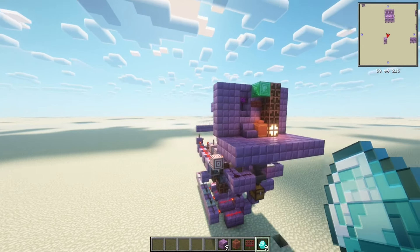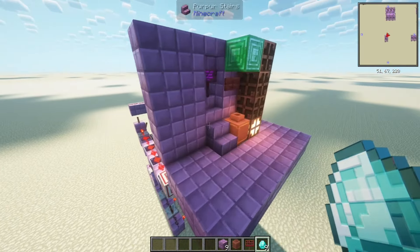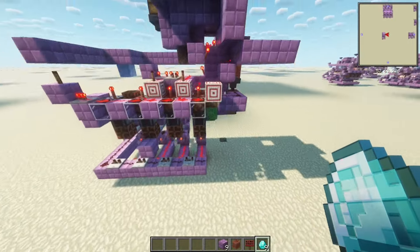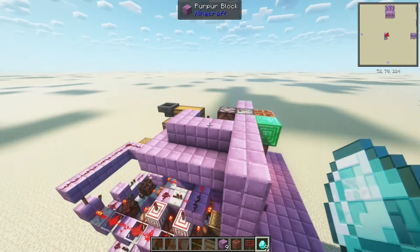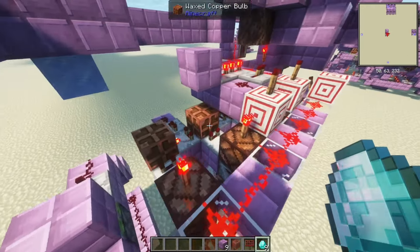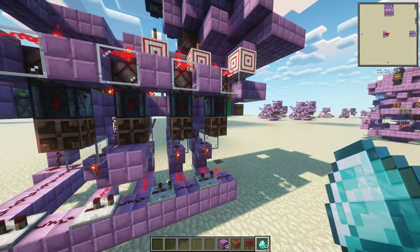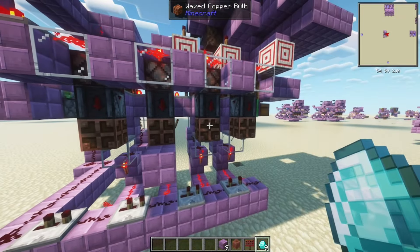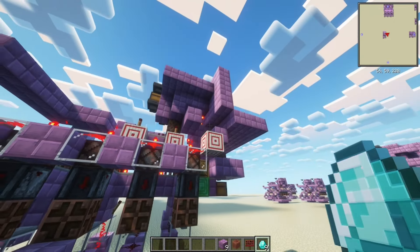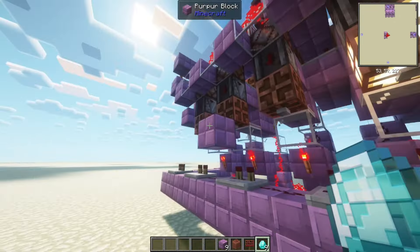This shop counts how much you have paid. I have set the price to one, so if I put one of the correct item in I get the payment. What's very cool is that you can dynamically set your price to whatever you want. Up here you have the stock indicators, and down here is the binary counter. If all the copper bulbs are turned off, you can see the price in binary minus one - so binary zero means the price is set to one.